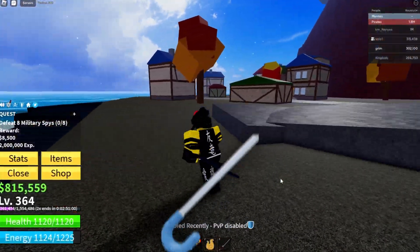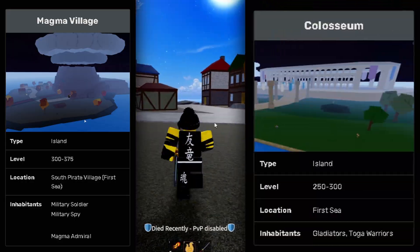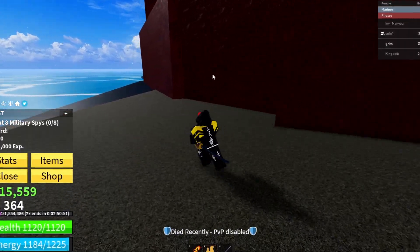In this video I'm going to be showing you how to get the Soul Cane in Block Blox. You first have to reach Magma Village, which is the island after Coliseum. Once you've done that, just go to this house near here — right over there. You can kind of see the texture being a bit different.